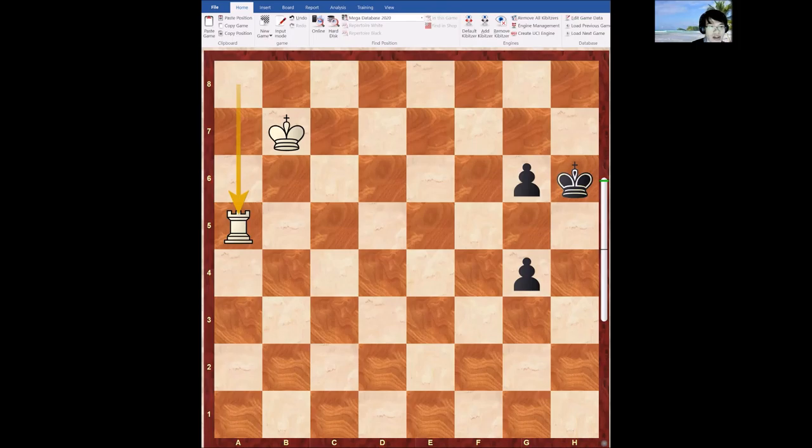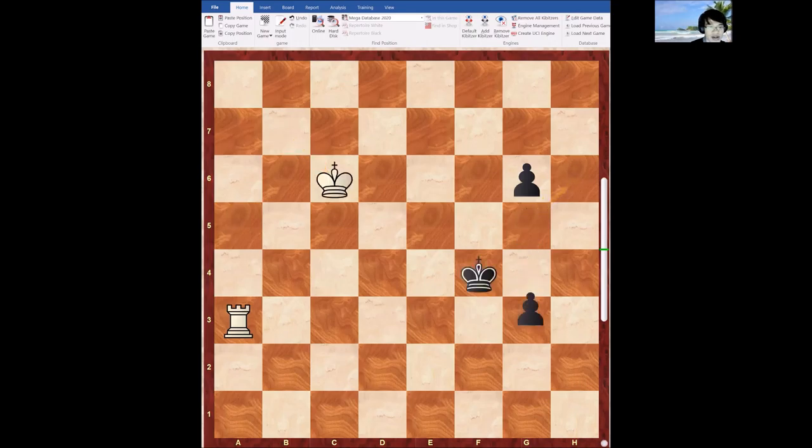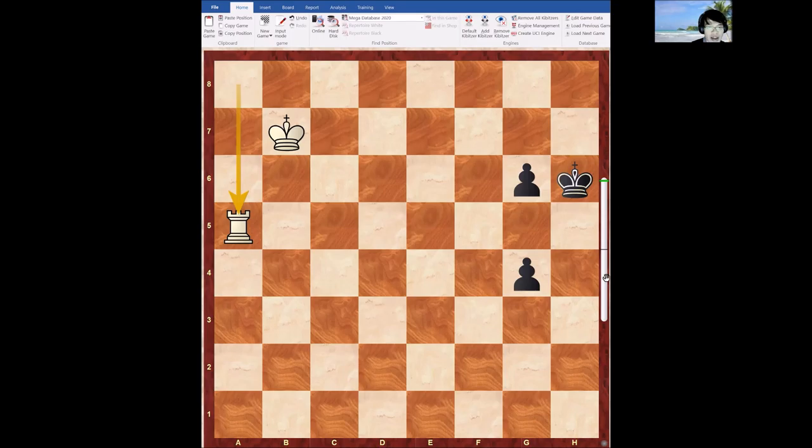If Rook a3, it doesn't stop the pawn because black's king will just go forward to support it. Let's say Rook a3 — black will go King g5, then King c6, King f4, and white cannot win. So Rook a5 is the only way to cut off the king. The idea is now if g3, we go back to a3 and win the pawn, so black has to play g5 here, and now we move the king back.